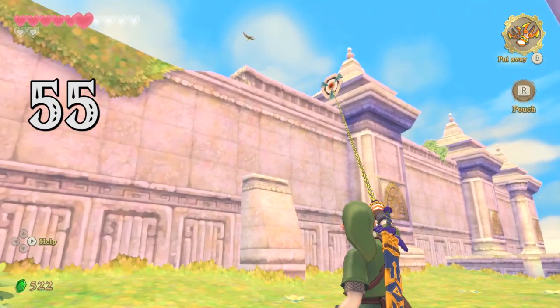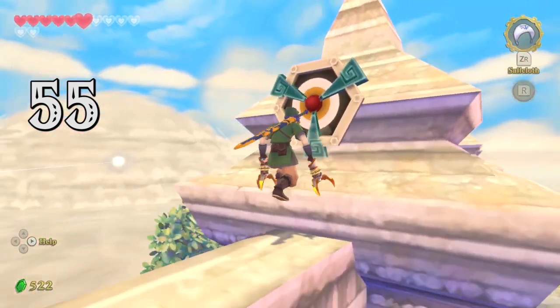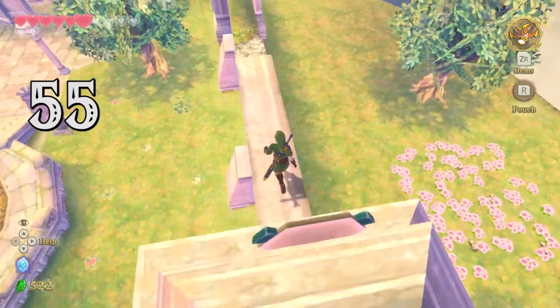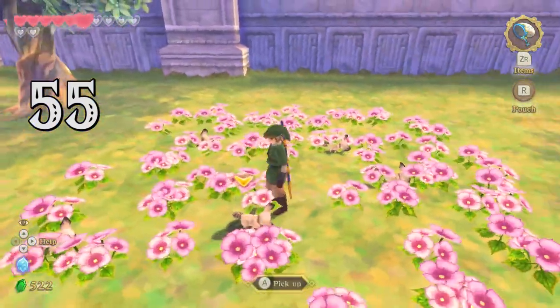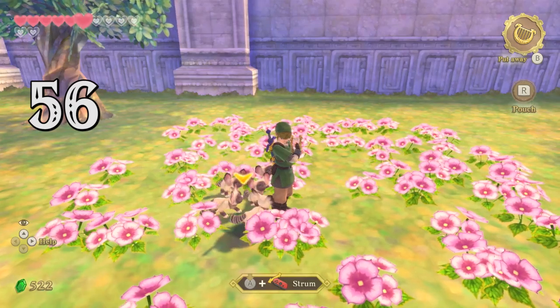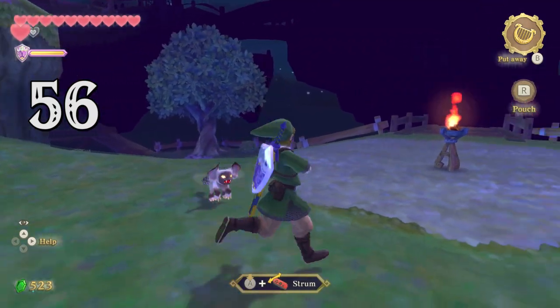There's a section on the goddess statue island in Skyloft that you can't access until you get the Clawshot — there's not much here, just cats. If you play the harp in front of cats, they will sit, listen and sing. This won't happen at night, of course, unless you finish helping Patrol.